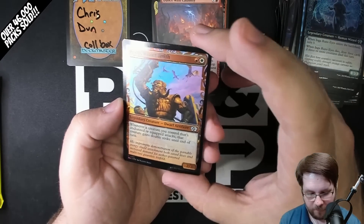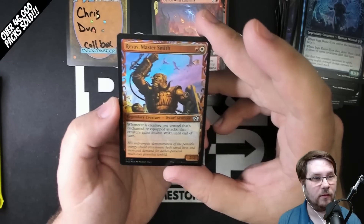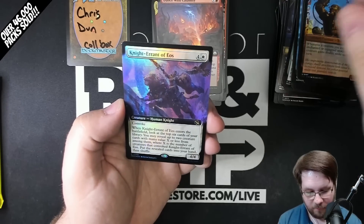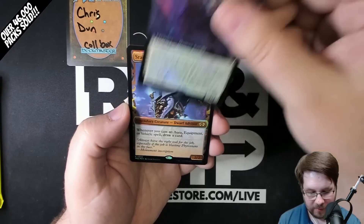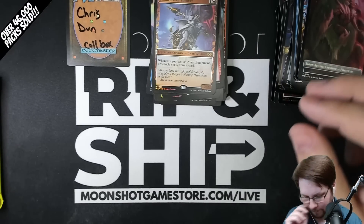Foil — chat loves this card — Omnath, Locus of All in the showcase Zendikar frame. Have Dance with Calamity, extended art Commander. Inga, foil. I feel a halo coming on — halo foil Rayav, Master Smith. Definitely not the same foiling as Inventions — I know a lot of people were worried about that, but that is not the case.